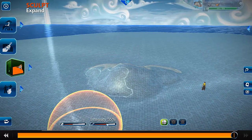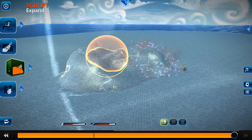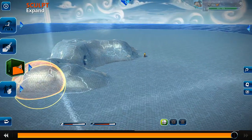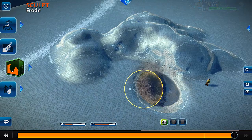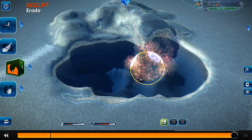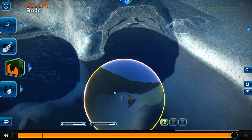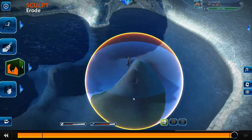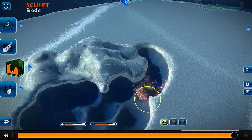I can increase the time that I make them, so now it goes much faster as you see. Or I can erode things, so when I'm going to erode something, you see I'll create a river. I'll drown my own character here — yes, I did. You can create rivers and all that kind of stuff.